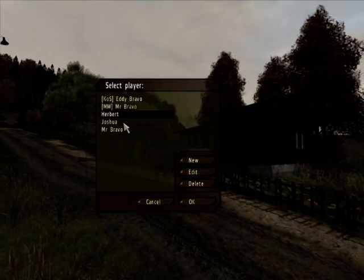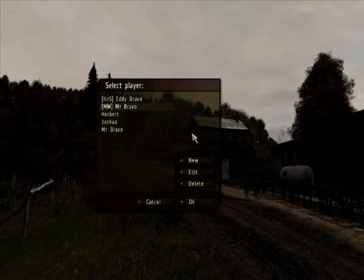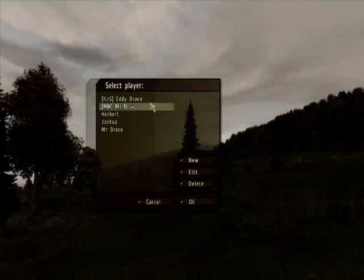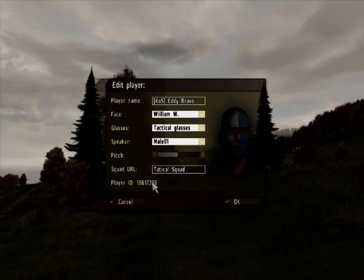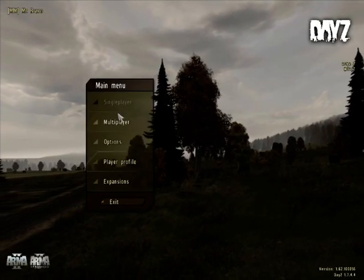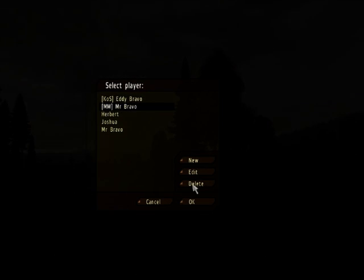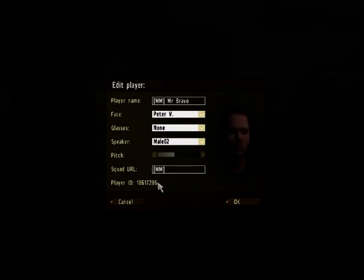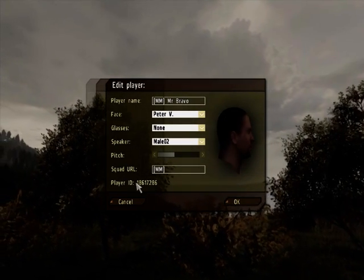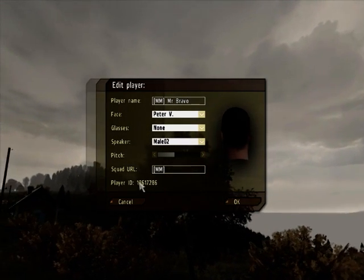These are just different accounts I've made over the time. To get your player ID — each account has a different player ID, at least I'm pretty sure. Actually, yeah, you always have the same player ID no matter what character you have. So this is your player ID, this is how you get it. You just go on player profiles, your name, any name. Click on edit, and that will be your player ID.